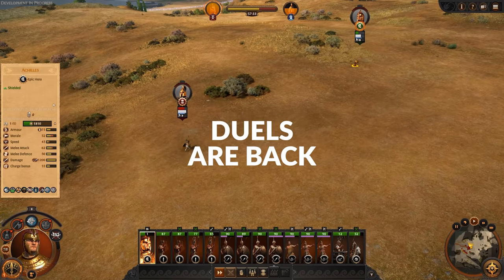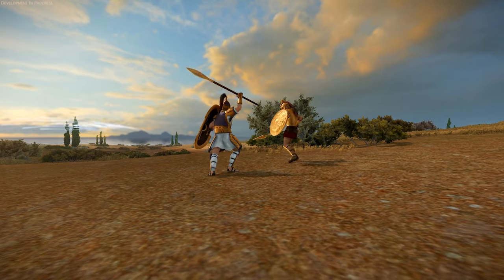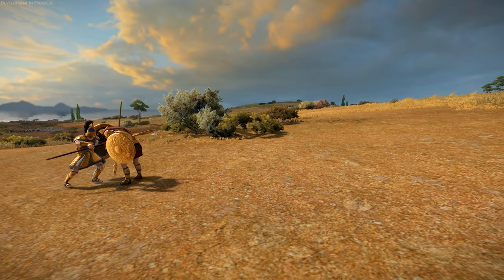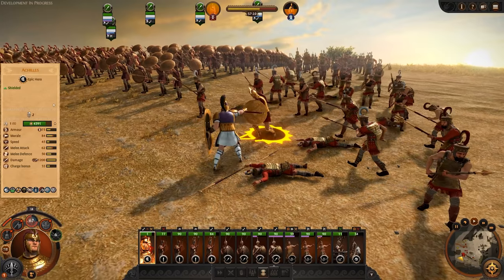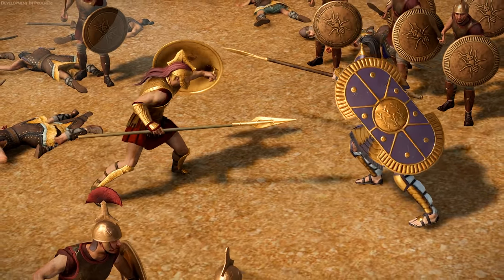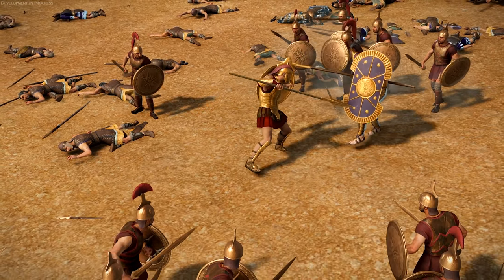Duels are back — sort of. While in Three Kingdoms duels work as two individuals calling each other out, here in Troy anytime two heroes fight they will duel with synced animations. These duels can result in the death of one hero, but they can be interrupted at any time with a simple command to move away or attack elsewhere, like disengaging a regular unit. So these duels are only duels in animation. There's an ability Achilles has that allows him to issue a divine challenge to an enemy hero, forcing them to stay engaged for a short duration — a move that can result in a quick end to the opposing hero's life. These heroes are generals on the battlefield, so these deaths come with implications for morale.